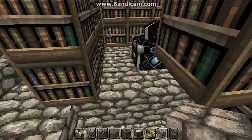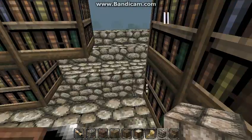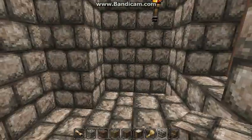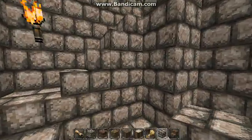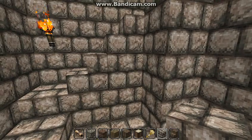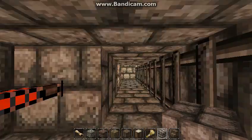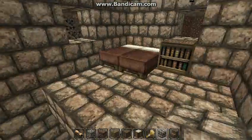Up here is the enchanting room — I tried to fit in as many bookshelves as possible to make it as powerful as it can be. There's always more than just enchanting with wizards though. I'm thinking of replacing these torches with redstone torches as markers leading down here, so people know to follow them. Leading down here is an empty room, and beyond that — his main bedroom.